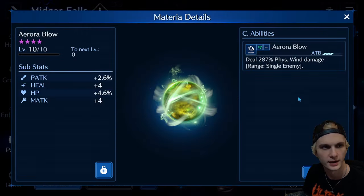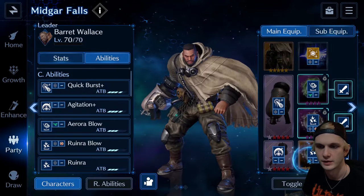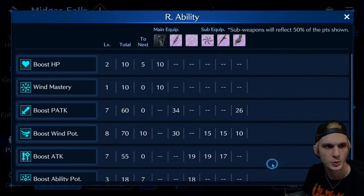And I forget if I showed Barret's Tyria. Yeah, here we go — some physical attacks, some HP. Magic attack, HP. I guess it's just more for the HP here. Physical attack, HP. Okay, and I'll show our abilities quick, and then we'll get into the Twitch recording.